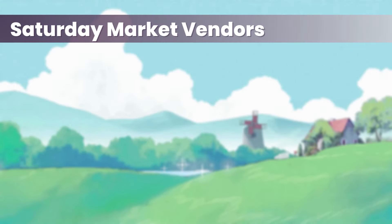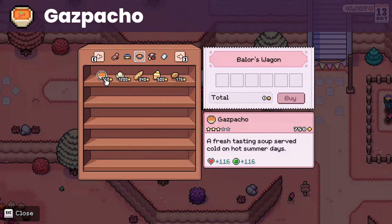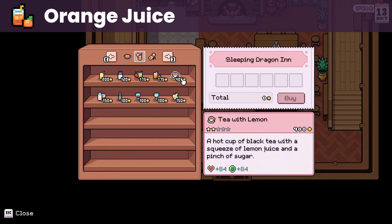Moving on to the Saturday market vendors. We have Vera, whose birthday is on summer 6. She loves gazpacho, which you can buy from Ballest Shop from time to time. Her liked gifts are coconut milk, which you can make using coconut, and orange juice — both of which you can also buy from the inn.